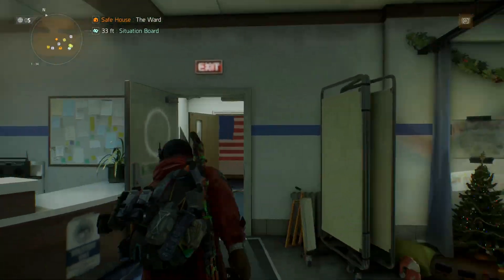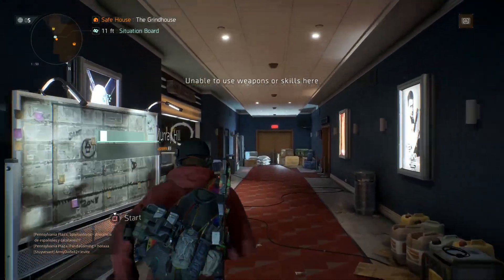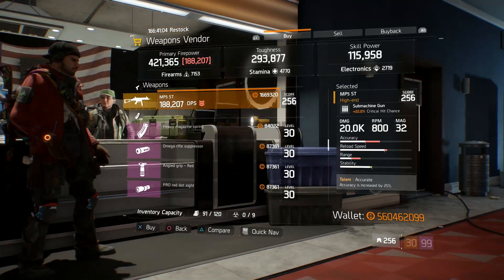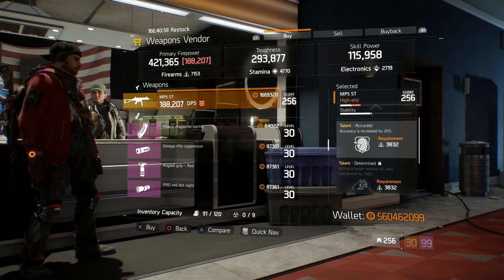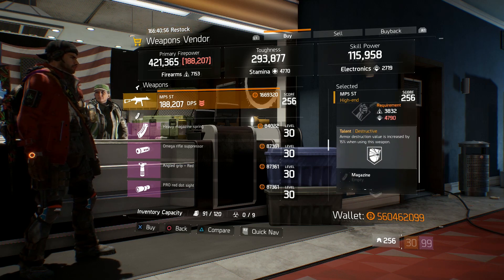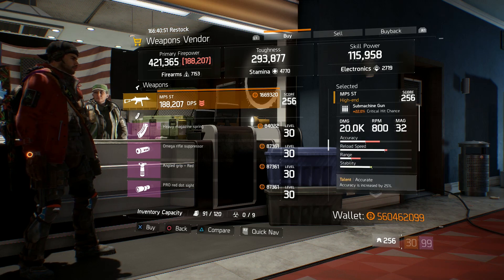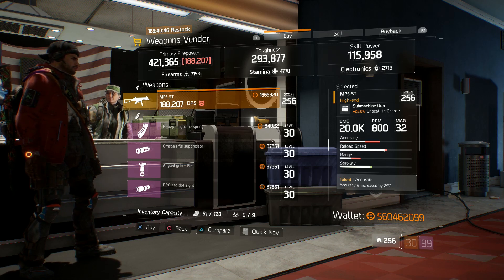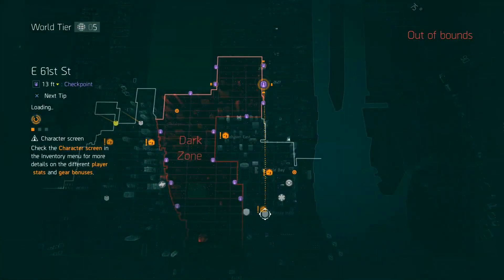Next, we're going to be making our way over to the Grindhouse Safehouse. SMGs feel like they're making a pretty nice comeback, and if you're still looking for an MP5, this one will definitely do you well. They have an MP5ST sitting at this location with 22% critical hit chance, accurate, determined, and destructive. I'm all about trying to take down the elites, so get rid of that determined and put on something like ferocious, deadly, or brutal — anything that's going to help you do a little bit of extra DPS against those NPCs. Or if you want to roll more towards PvP, set it up with competent or something like that.